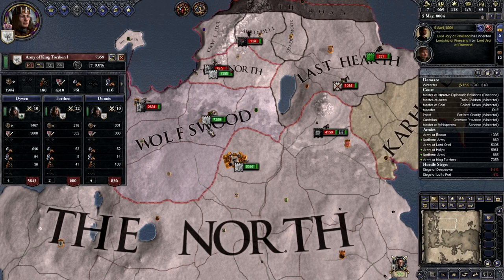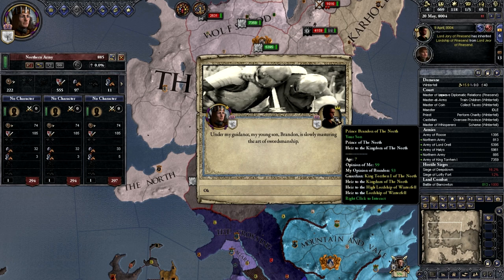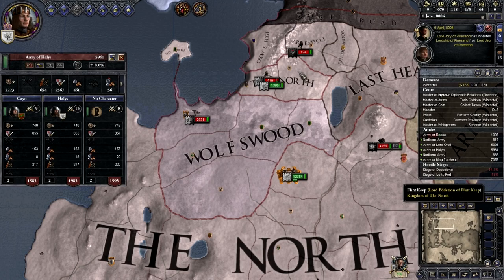They're actually winning that battle which is really nice — so I don't really need to worry about that at all. The Karstarks are besieging that, which is fine. I kind of need to send these men over there to deal with it, and then these 5,000 can go ahead and support that army. Brandon is getting some traits as well — he's gluttonous and wrathful, which is not too good. Actually, wrathful isn't that bad — it gives you a load of good traits.